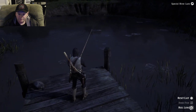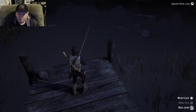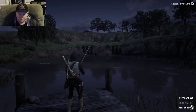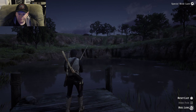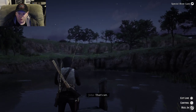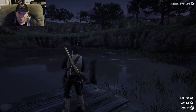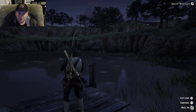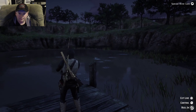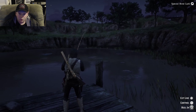Drop your lure in. Reel in your fishing line slowly and wait for a bite. Boom — pull the trigger finger. It's gonna shake, so don't reel it in. Move that analog stick left to right — the left one. Now pull back on the left analog stick and start reeling it in. Your rod looks like it's lowering — lift it back up by pushing down. It's vibrating again, stop reeling. Good way to get carpal tunnel.